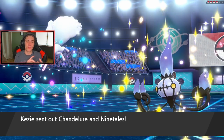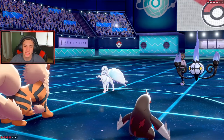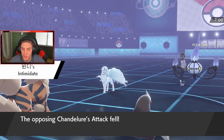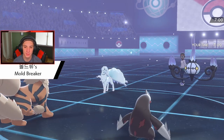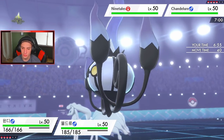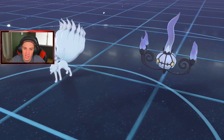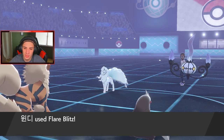The one thing I wish is that Ferrothorn had a grass move since Rillaboom and Milotic are prevalent in the meta. A Power Whip would be awesome on it. Aurora Veil goes up — Intimidate drops physical attack even though both these guys are special attackers. Mold Breaker activates. I go Flare Blitz and Rock Slide — Roar Veil obviously went up, I knew it was happening.